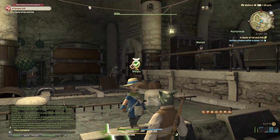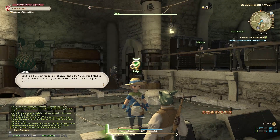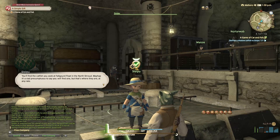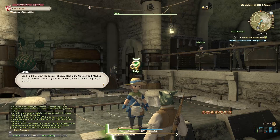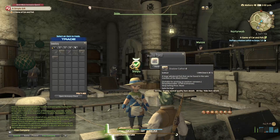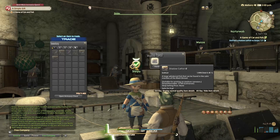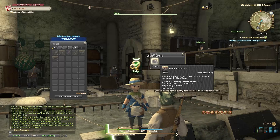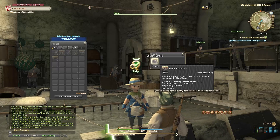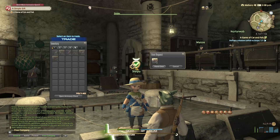So let's go ahead and deliver this catfish. You'll find the catfish you seek at Fallgourd Float in North Shroud. Mayhap it's a tad presumptuous to say you will find one, but that's where they are at any rate. Let's give them a high quality one. Shadow catfish — a large whiskered fish that can be found in the calm marshes of the Black Shroud. I don't know what all that means, but let's hand it over.